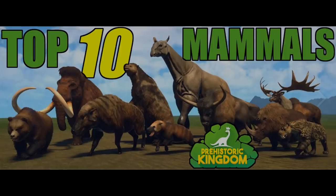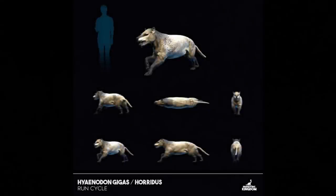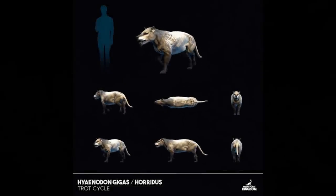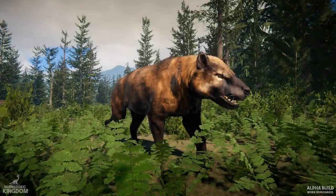In second place is the Hyaenodon. The model simply looks incredible, and there are audio snippets of this creature that sound very realistic and cool. I love the idea of a pack of five Hyaenodon hunting their prey and then feasting on the body together — running through long grass, all attacking one animal, and then feeding on it similarly to how modern hyenas do. It just seems like an overall perfectly-rounded animal.